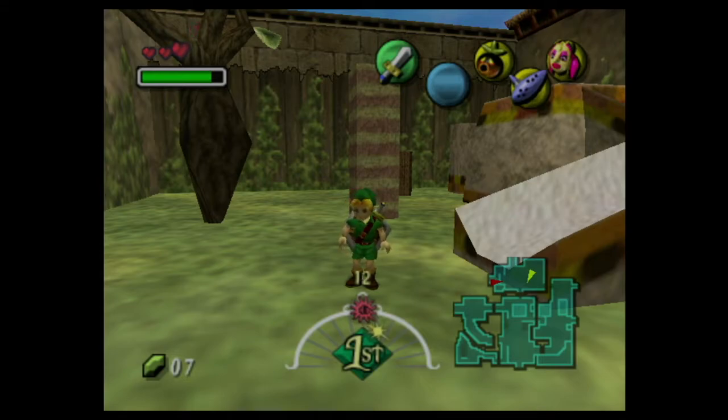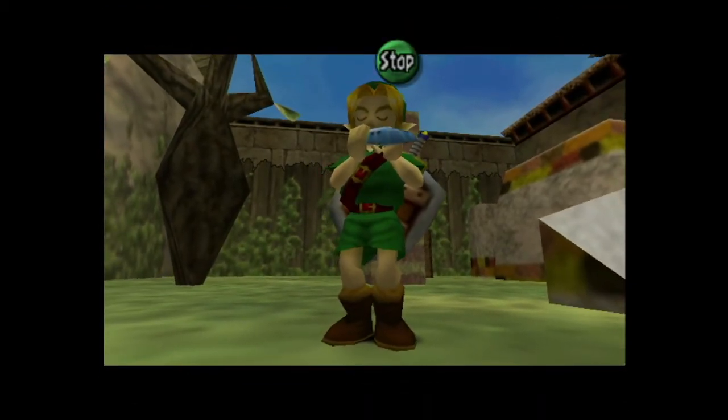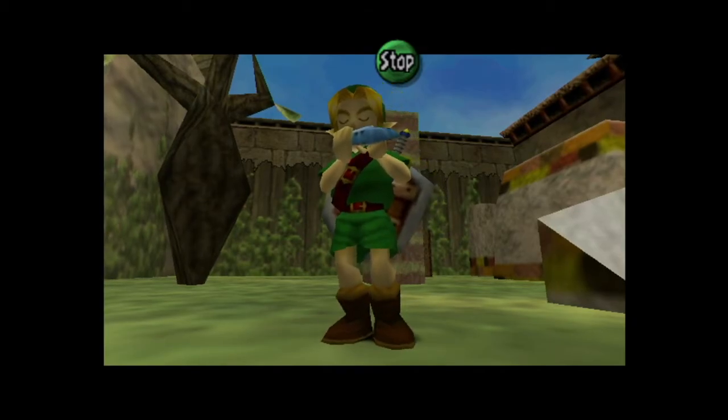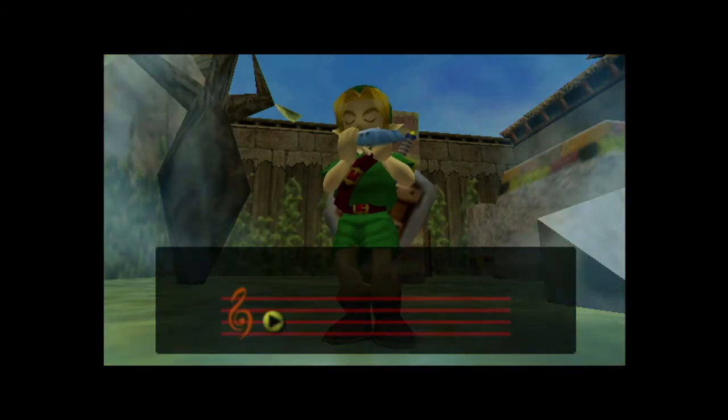Finally, there are two songs in the game that are not taught to you quite like the others. This is the first song: the Song of Double Time. By playing this song, you will skip ahead to the next 12-hour increment of the day. In other words, if you play it at night on the first day, you will skip to the morning of day two. Here's what the song looks like.